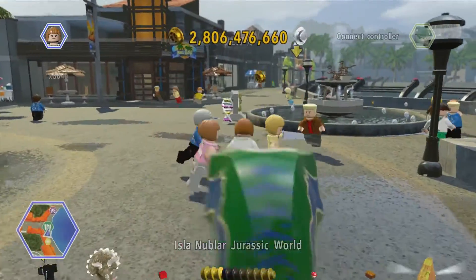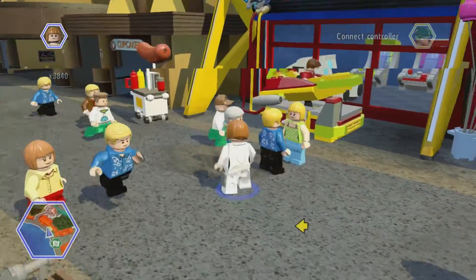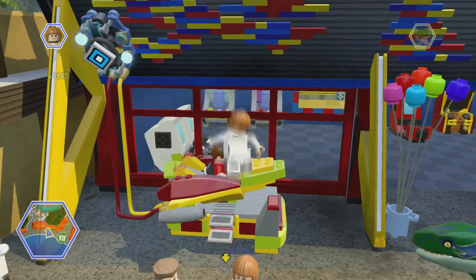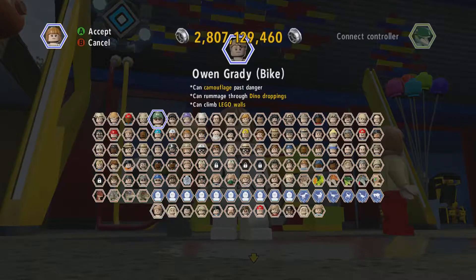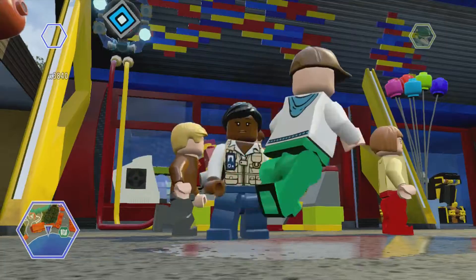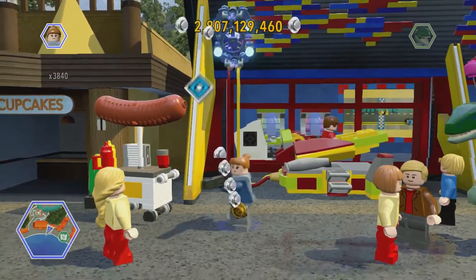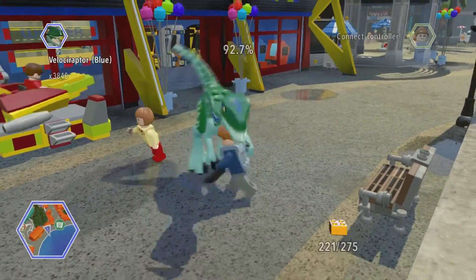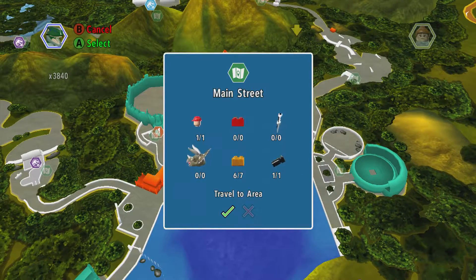We've now got 16 out of 20. Only four more of those guys left. There's one over here somewhere — oh there it is, I can see it now. Let me find it: ACU troopers — no, that's a Jurassic World veterinarian. Let's go up here and shoot that. There you go, that was incredibly simple. Now we can go this way — is this nearly done? We've got one more gold brick left.